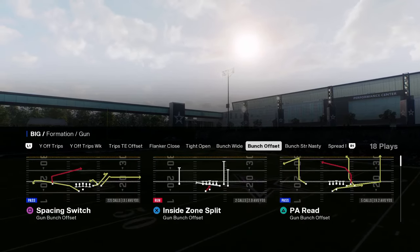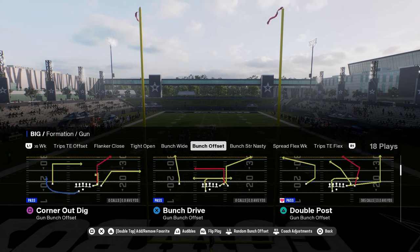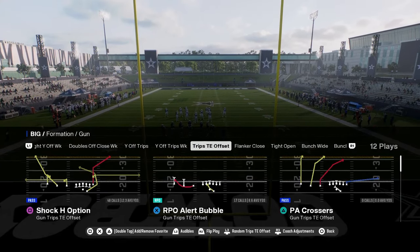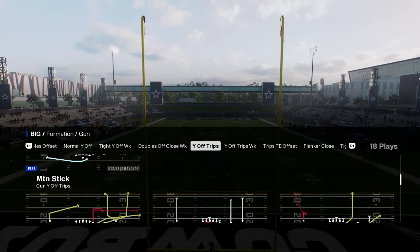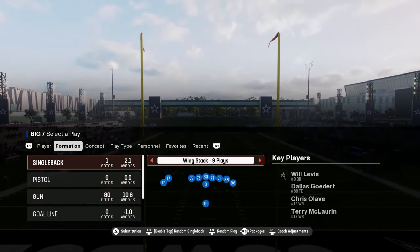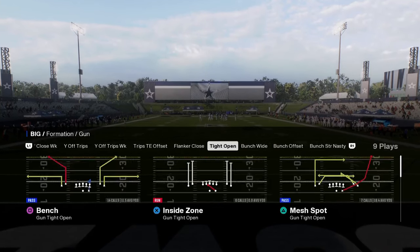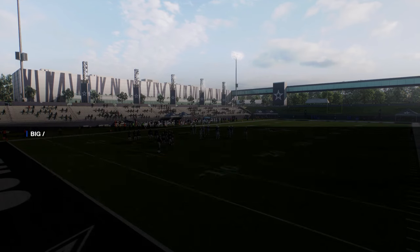This offense is entirely centered around double post, but also features really good red zone formations such as trip set and offset, why off trips normal, and some decent under center stuff like single back wing slot and single back wing tight. For this video we're going to be focusing in on bunch and I'm going to give you some of my favorite plays out of it.